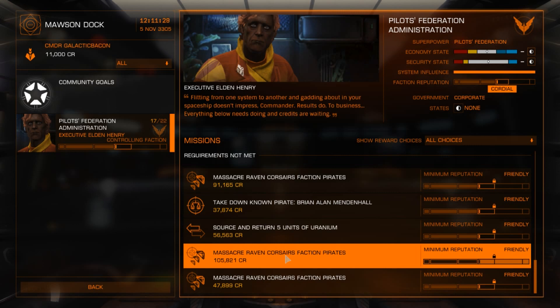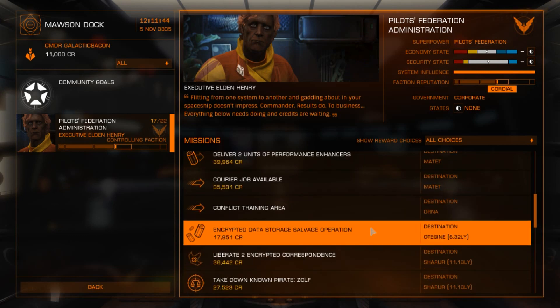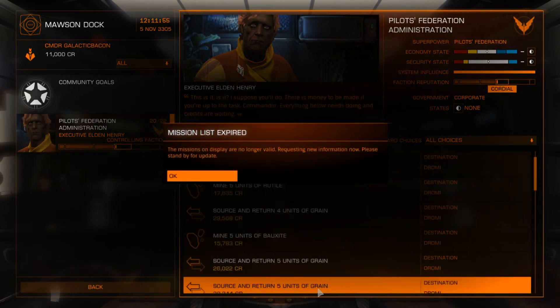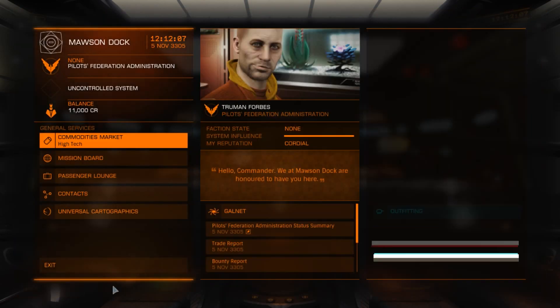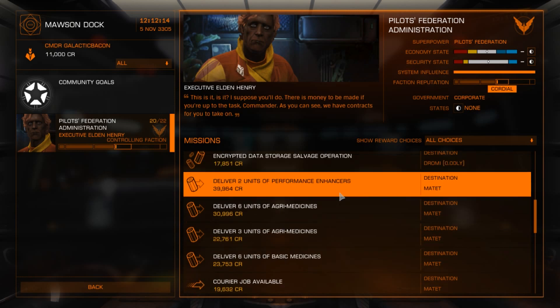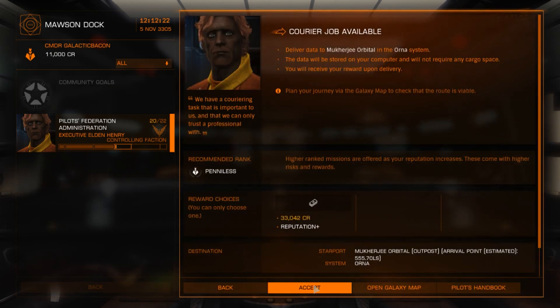Building reputation with local factions is a great way of getting income in Elite, which is what you want to do if you want to progress in the game and buy better and bigger ships. What we are going to choose today is a fairly simple mission — a courier job which is just delivering data. The mission list expired probably because I was talking too long, so I went back into the mission board. I found a courier job that pays 33,000 credits and I'm going to accept that one.